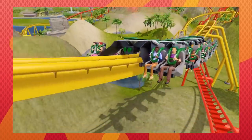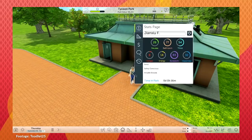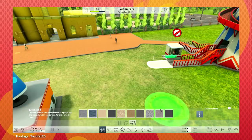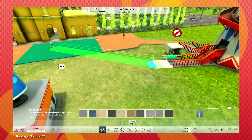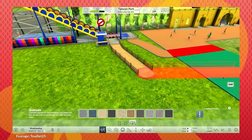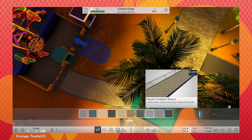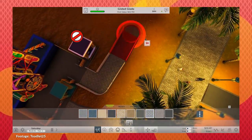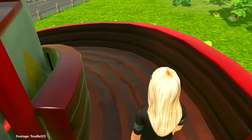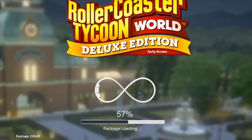RCT World is the most recent series release, but it's another bad imitation. The art direction is dull, you sometimes have to fight the camera and interface, and it chugs even on powerful computers if you let it run long enough. On top of that, the creation tools are a mess. The game shows why a 3D spline system is so tricky to implement — the jank breaks sidewalks at the drop of a hat. RCT World is a buggy mess. Even if it has all the right design components on paper, the execution ruins the fun. Your imagination can't run free if you're waiting for the framerate to recover.